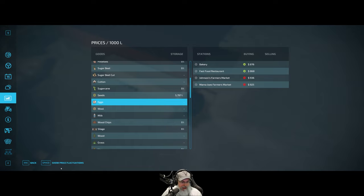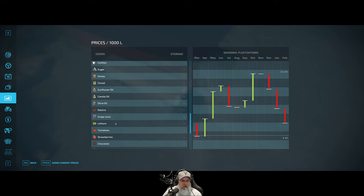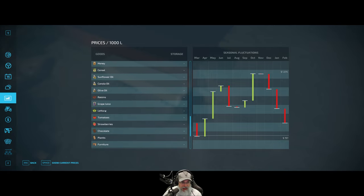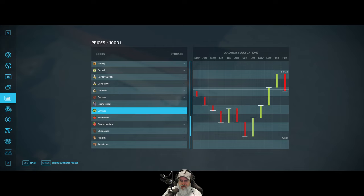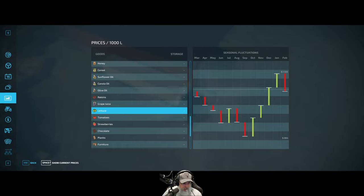Alright, I'm back. Looking at price fluctuations - this is actually a terrible time for us to be selling eggs. We have cold storage so we're going to save the eggs and maybe consider selling them in May, or even store them all the way up till October. Let's take a look at lettuce - it's definitely dropped down but it's still not terrible, and since we need the money now to pay off the bank we'll go ahead and sell. Tomatoes and strawberries are pretty much the same story.